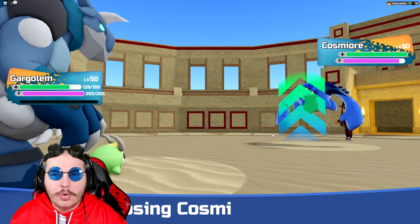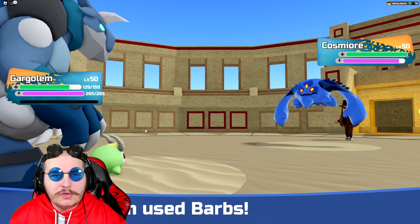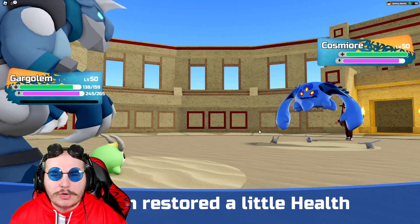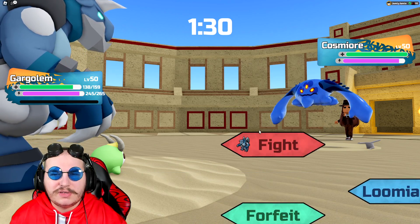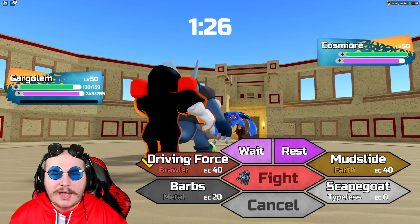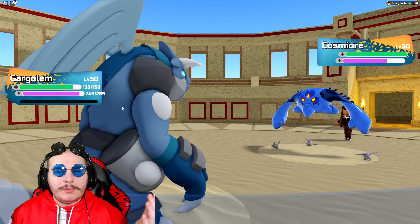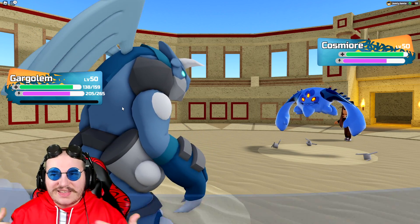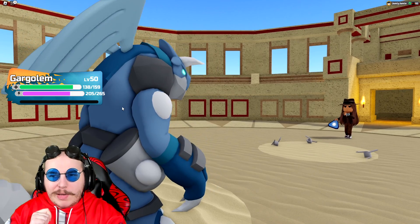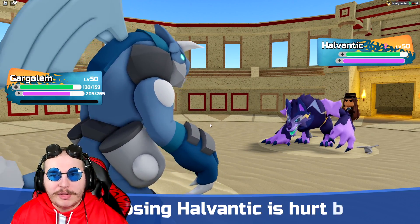Peace of Mind — it's the secret ability Idiosyncratic. This is actually good. I got Scapegoat up, I'm going to get a layer of Barbs down. I could go for a second one, but Cosmere is pretty scary. I could just Driving Force it out, and I will. Only one layer of Barbs, which isn't amazing, but we're back at basically full health, so I'm taking it. We get rid of Cosmere that's setting up, and whatever comes out takes a little bit of chip damage.